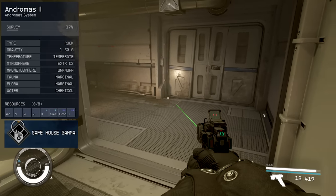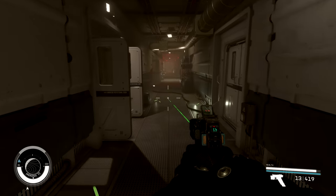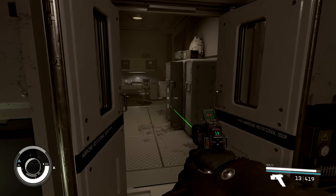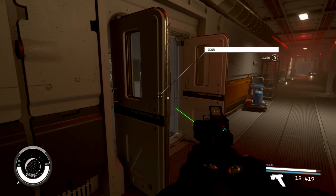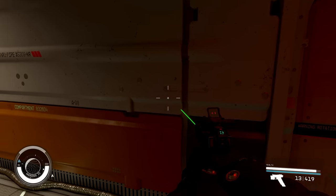Safehouse Gamma, located on Andromos 2 in the Andromos system, is another great horror location in the game. It's one you can get to early on, but again I would advise caution if you're not fully prepared. This place is short and sweet — it's well worth it. I'm not going to spoil it, so definitely go check it out if you haven't already.